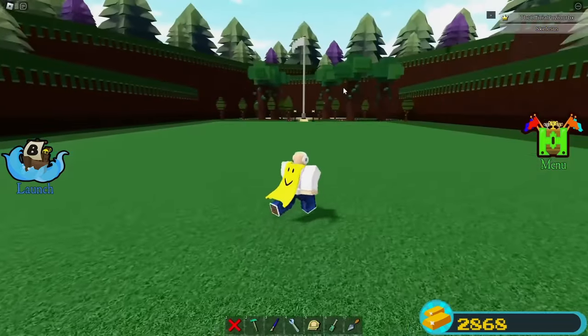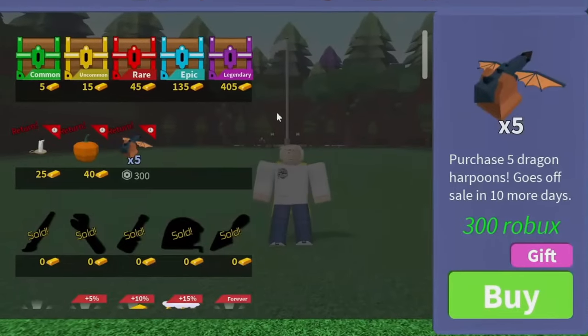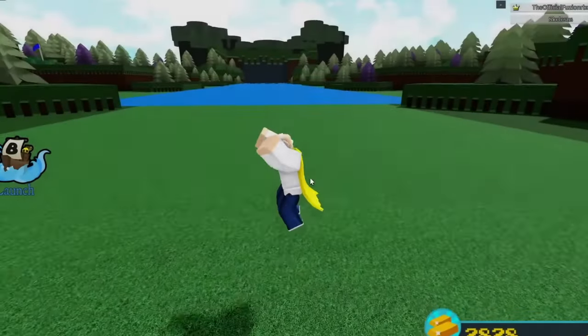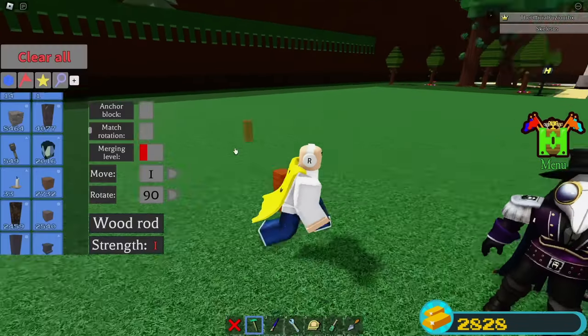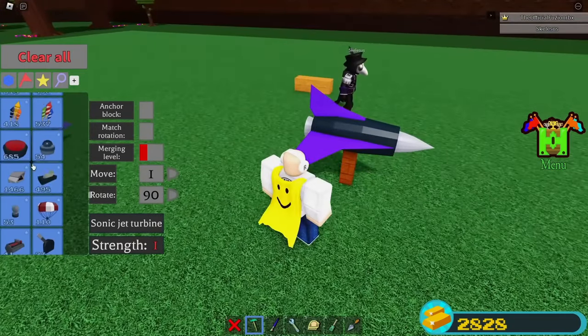All around it's a pretty solid update with old items returning, new stages, and candy you can claim throughout the map. There was no official changelog for this Halloween update when it dropped last October, but it's assumed it's going to be an automated update. It has pretty much the basics of Halloween updates — nothing too crazy, and no boss fights inside this one.